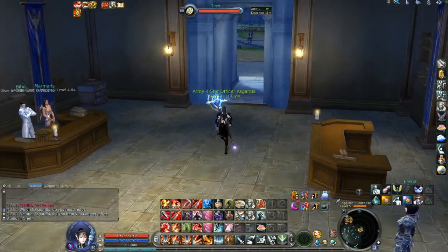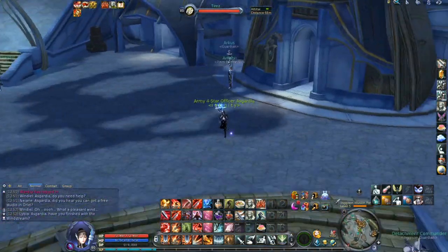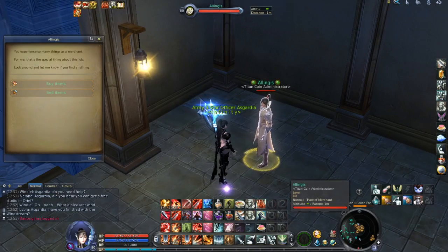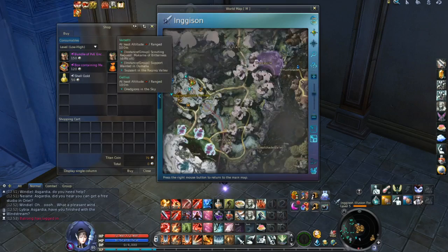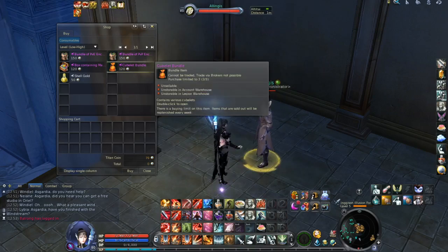The fourth way to get Cubes is to buy them directly for Titan Coins. I will show you this location on the Ingison map for Elyos faction, and of course for Asmodian faction on the Gelkmaros map there is also a specific NPC selling the same items for the same price. You can buy a Cubelet bundle for 120 Titan Coins — it is not cheap, and the limit is 3 per week. However, if you have lots of Titan Coins, this is a viable option because Titan Coins are easy to farm by killing mobs on the Ingison and Gelkmaros maps.